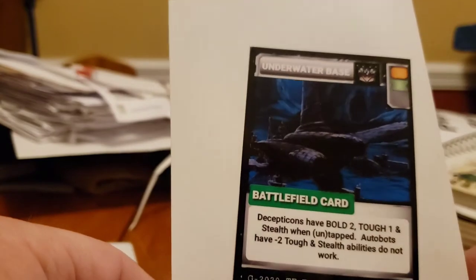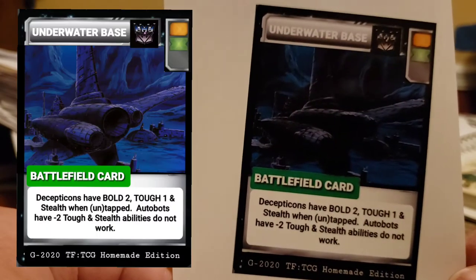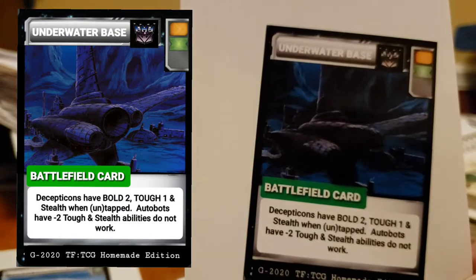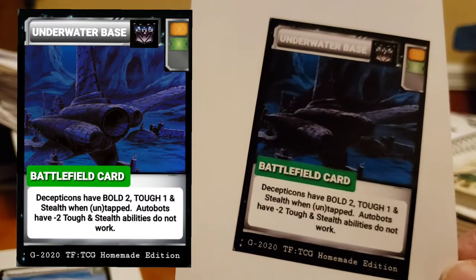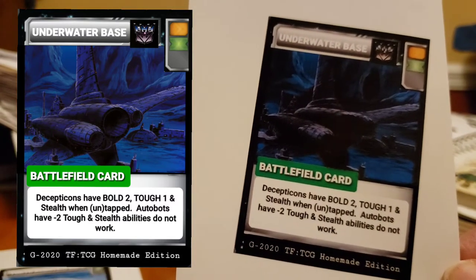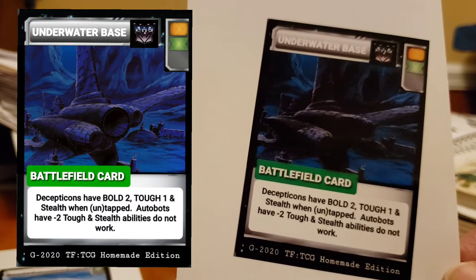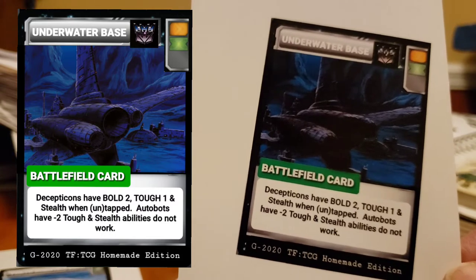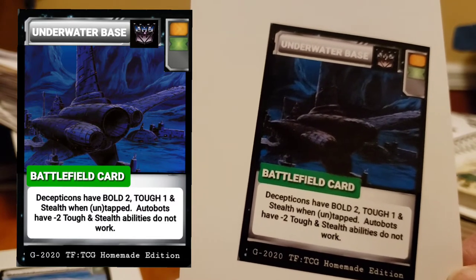That's actually an action card — I'm sorry — but it was just a corrected card. Underwater Base — it's actually the Decepticons, so I've got the Decepticon symbol on here. Decepticons have bold two, tough one, and stealth. I put 'un(tapped)' with parentheses around the 'un', so they have stealth when they're tapped and untapped — I'm just trying to save space on the text.